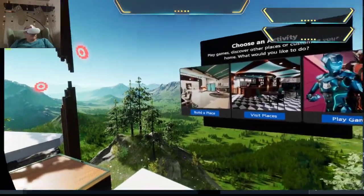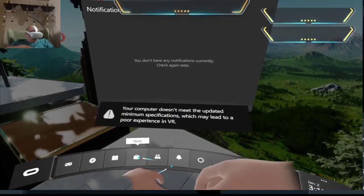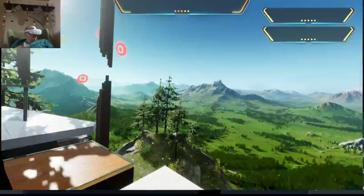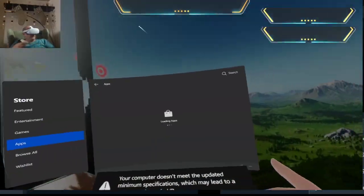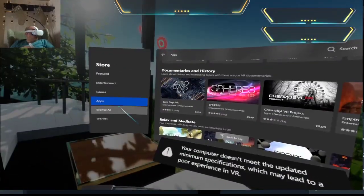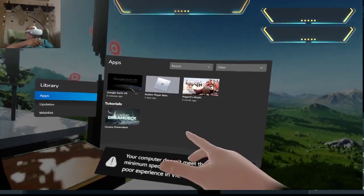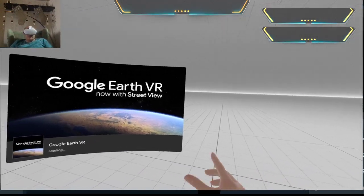Okay, on the store - where's my apps? I'm getting to the messing around here in a second. Where's my apps library? Let's go to Google Earth. The Google Earth on here is pretty good, let's move that across a bit.